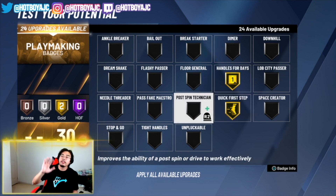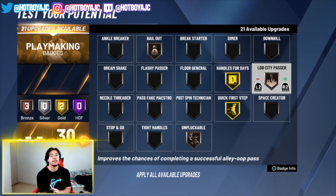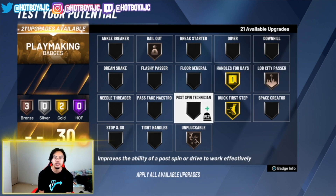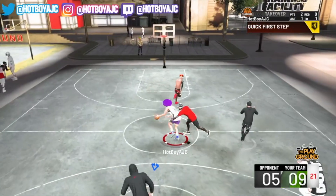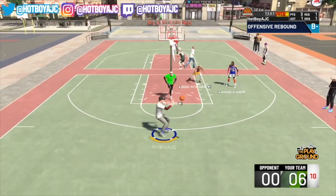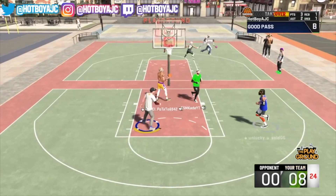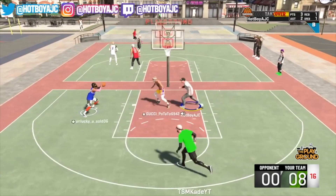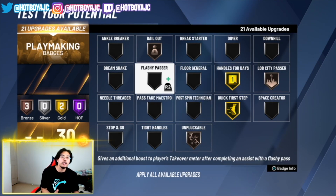The next badges are essential but you only need them on bronze — there are three of them: Unpluckable, Bailout, and Lob City Passer. Starting with Unpluckable: it saves you from getting stolen off, that's the whole gist of it. Having it on bronze is definitely more than enough — no one can really steal it off you, especially if you're smart with how you dribble. I would suggest putting your extra badge points somewhere else rather than upgrading Unpluckable higher.